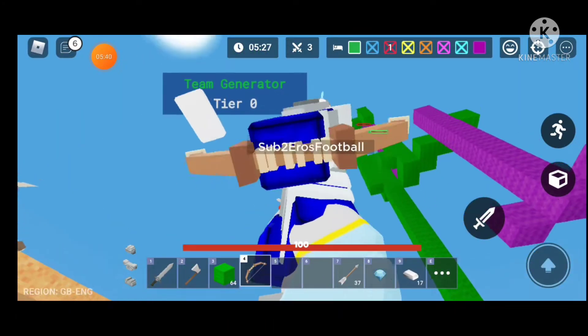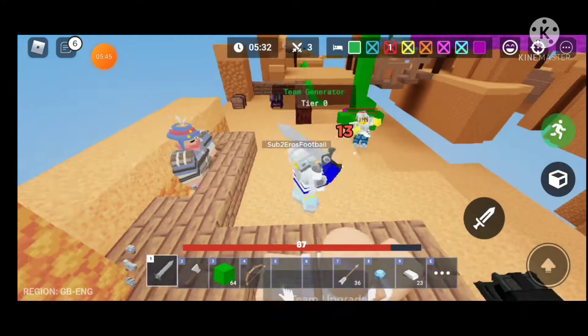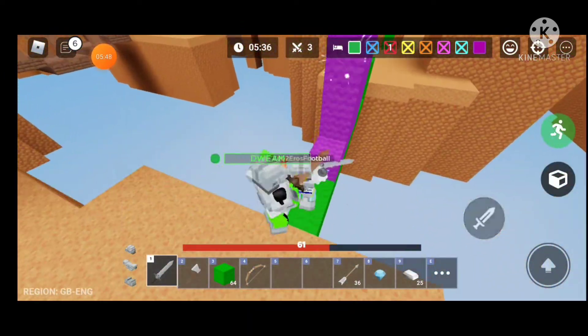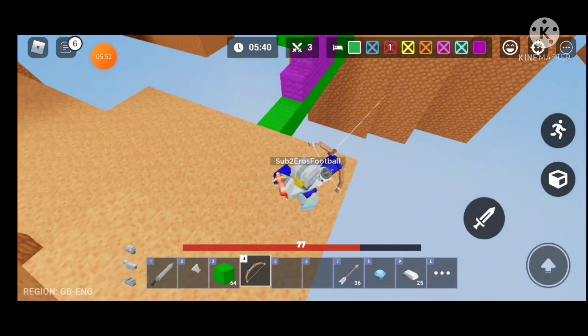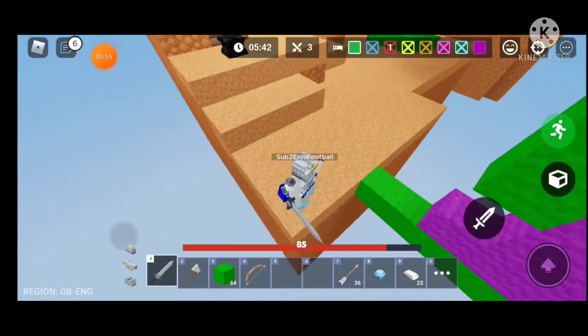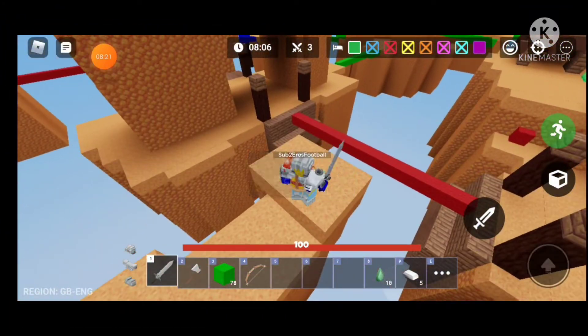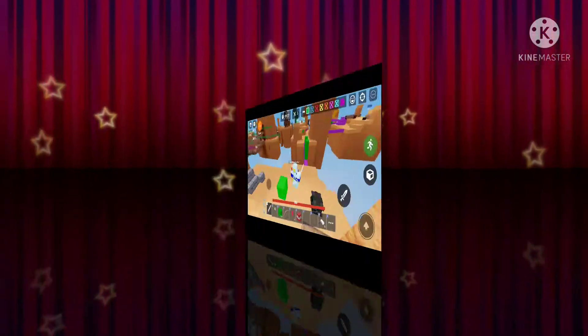An enemy is approaching our territory. Let's bow him down. I never missed those shots and I smacked him with the sword. He built up again and fell into the void. I was busy collecting emeralds at middle and look what I found — another easter egg! Let's go.